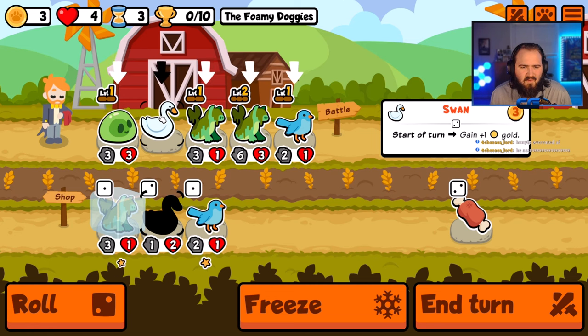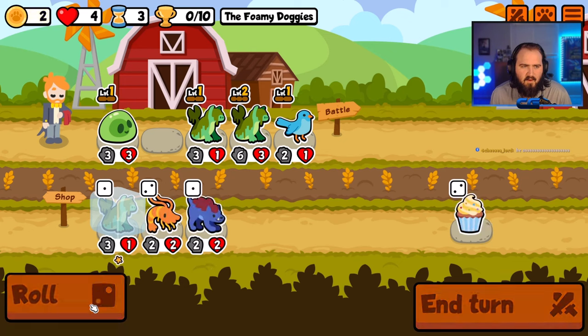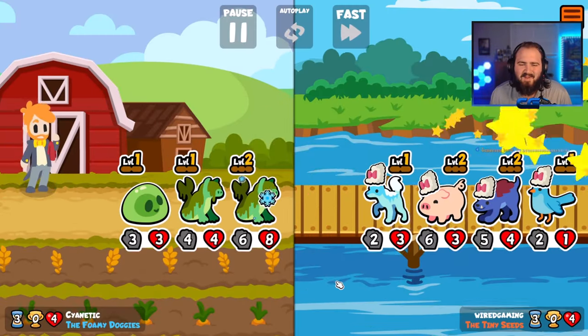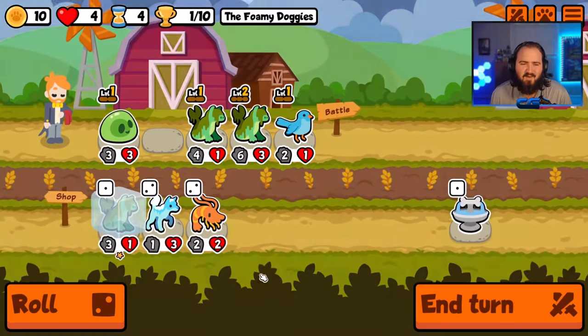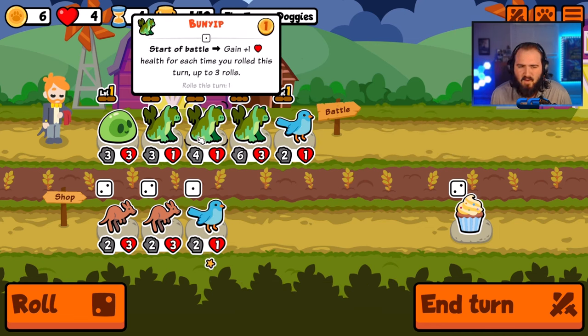You're going to get two health so I can get up to four more health on you. I think it's worth it to just roll at this point. Don't hate on my boy the bunyip — he's so nice. Look, he just gained so much health. My boy is working hard.